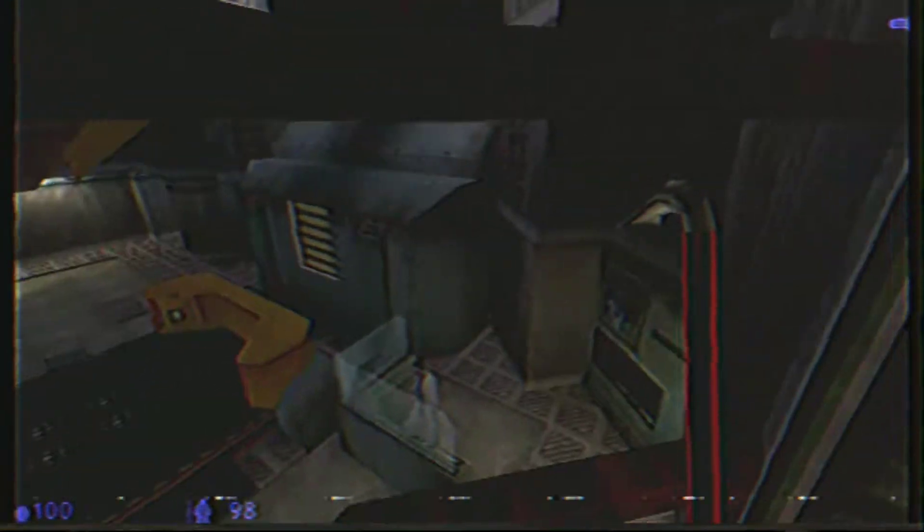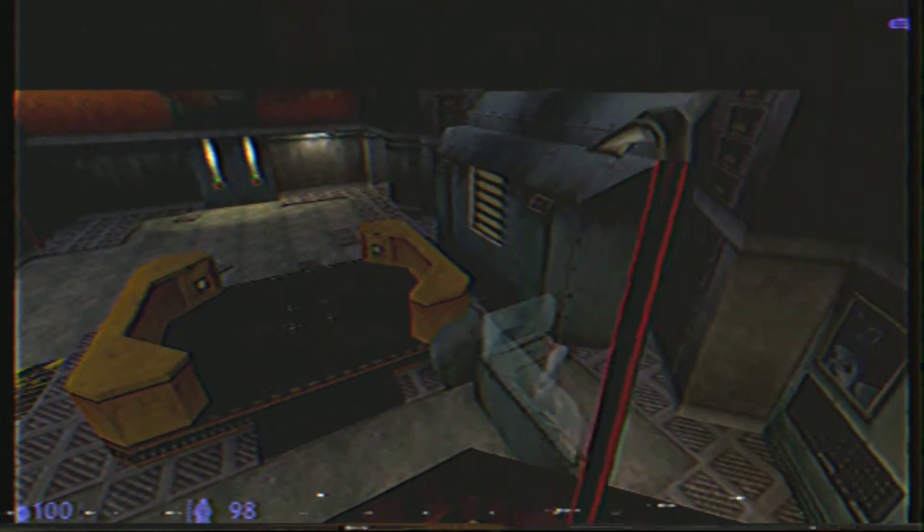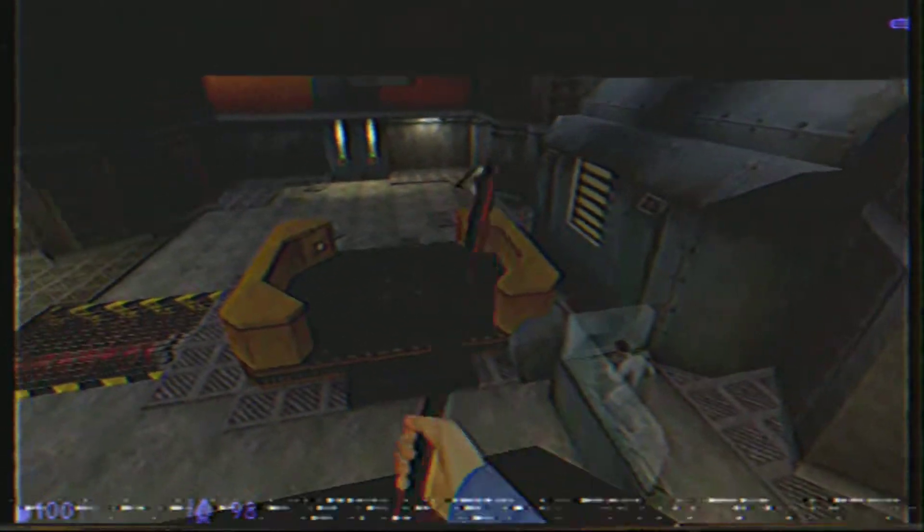What are you waiting for, Calhoun? Get up to the control room and locate the main power. Very good. Stand by, Calhoun. Once the system is initialized, it will take a few moments for the interpolating residents' coils to achieve focus.